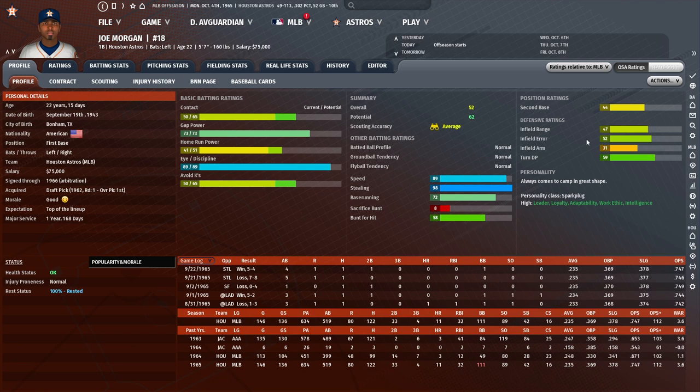I bring all this up to say why I'm not keeping Joe Morgan at second base, and there are two main reasons. The most important reason is his range is terrible — on the 1-100 scale, a 47 is really bad, it's below average, and range matters for a second baseman. The other reason is his infield error rating is slightly above average, but I don't get the sense that he's a player who knows his limitations like Mike Bordick. There's just nothing about this package that leaves me inclined to play him at second base.